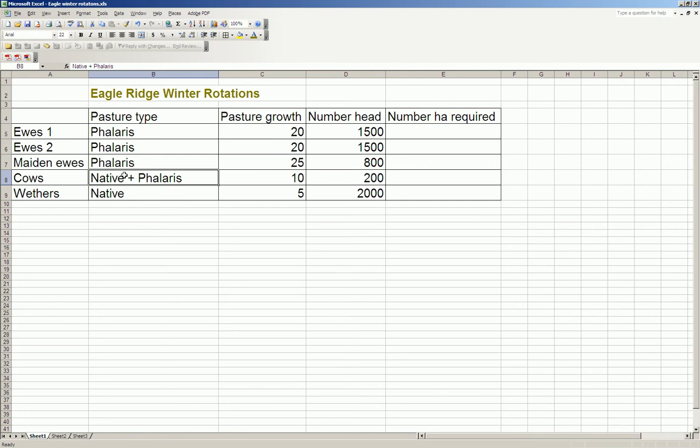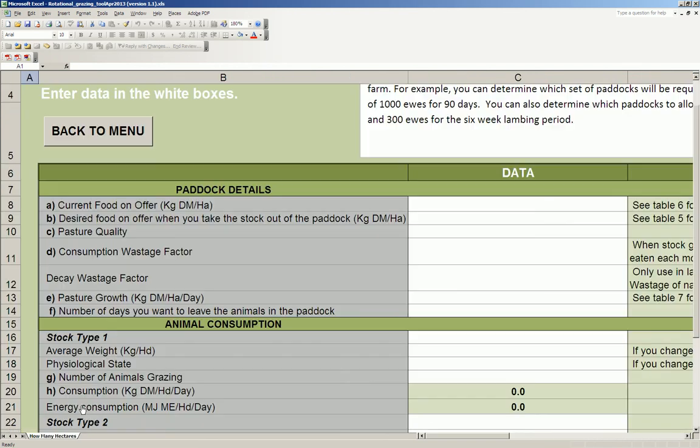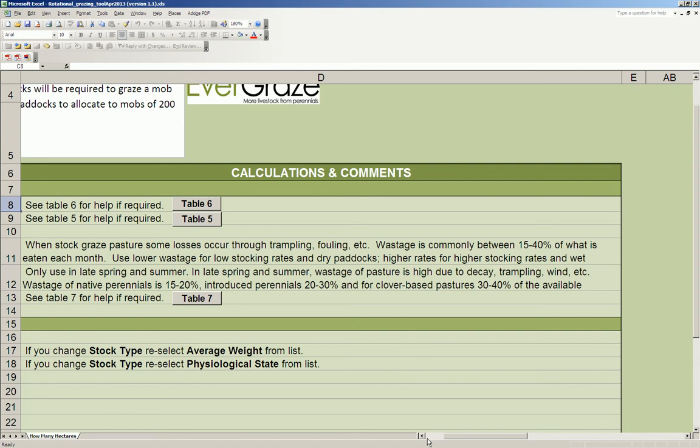I want to look at my maiden ewes and work out how many hectares they require. Going back into the rotation planner under data entry, I want to know how many hectares I need. First of all, the current food on offer - at the start of winter, how much pasture am I going to have? Table 6 gives me a bit of a guide.